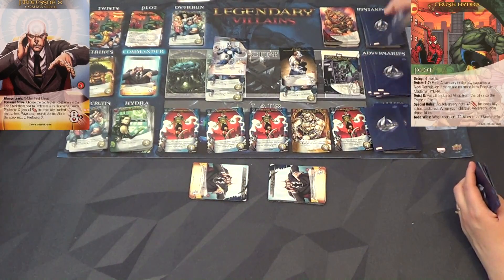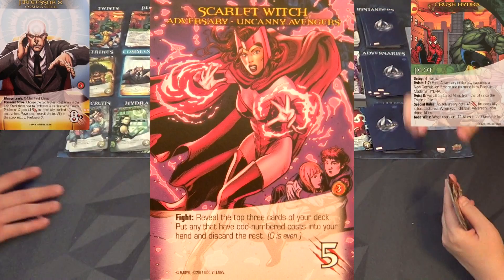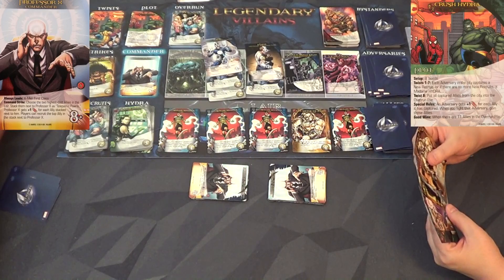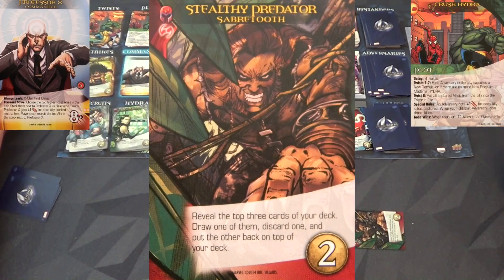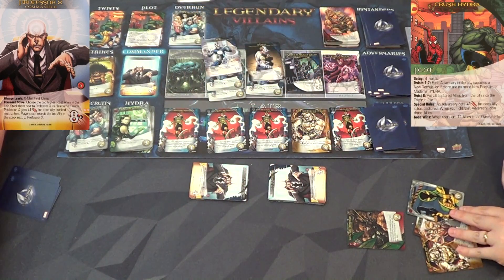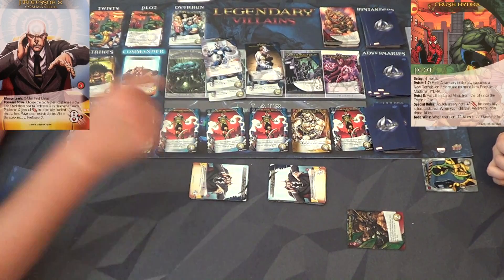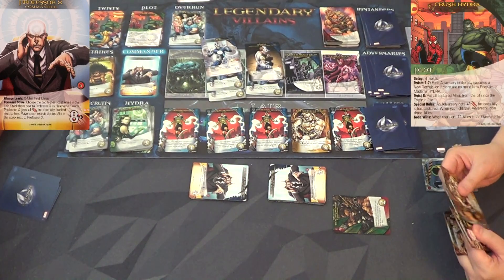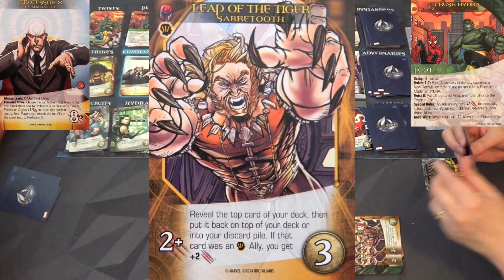Each other player reveals a brotherhood ally or stacks a non-gray ally from their hand next to Professor X as a telepathic pawn - the chances of not drawing a brotherhood ally are slim to none. One hit left and I think you're gonna get it right here. Let's reveal this card - it's Scarlet Witch. She has a fight ability but not an ambush. Let's go!